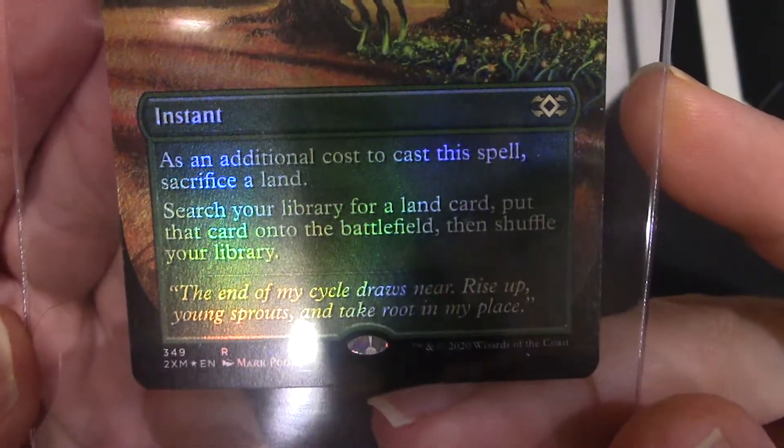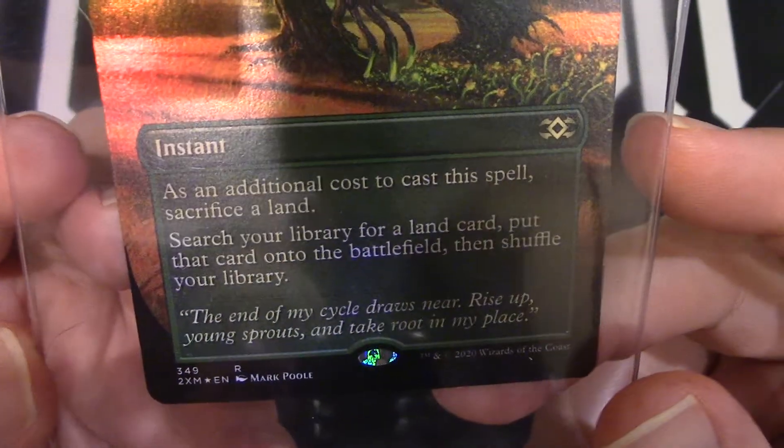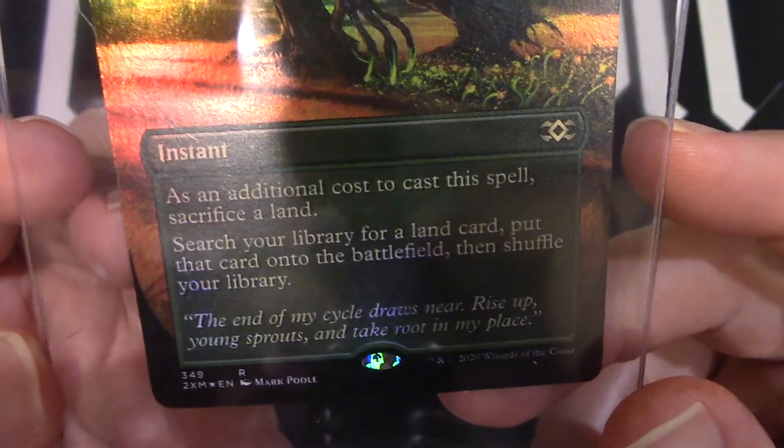And then what does it do? As an additional cost to cast this spell, you've got to sacrifice a land — so you send one to the graveyard. Search your library for a land card, put that card onto the battlefield, then shuffle your library.